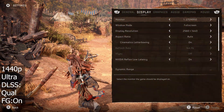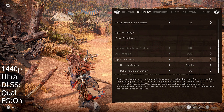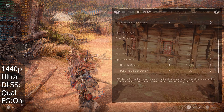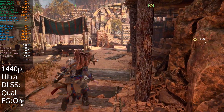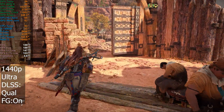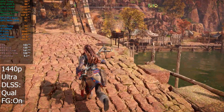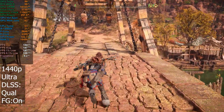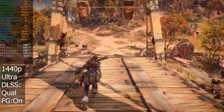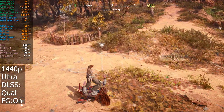I'm now going to test with DLSS upscaling and frame generation on. You can see down here we've got upscaling set to quality and frame generation on. FPS wise, a big increase as you'd expect — all the way up to about 180 to 190 FPS here, from the exact same area where we had about 100 to 120. So you're looking at a good 60 to 70 FPS increase there.